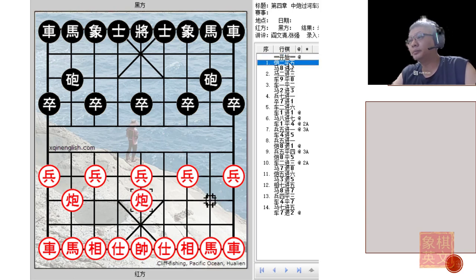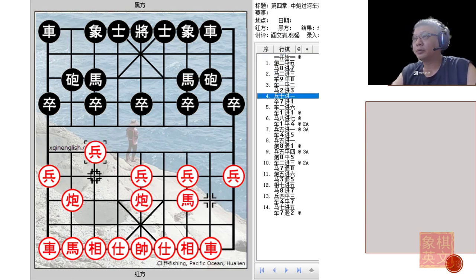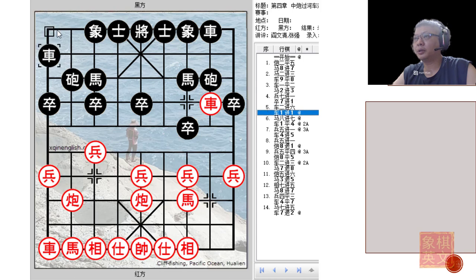Central Cannon, Screen Horse Defense. Again both colors choose the p7+1 variation upon rank chariot. Black could develop his right chariot as a rank chariot very early in the game, by the 5th ply in fact. The idea is to try to deploy the chariot into battle as early as possible for a powerful counter.